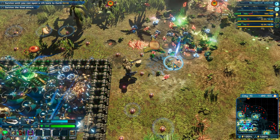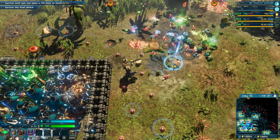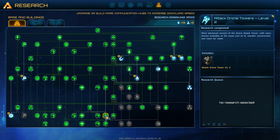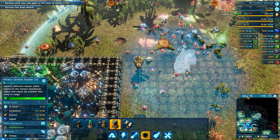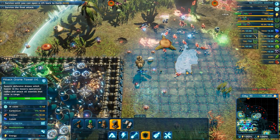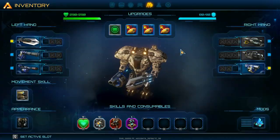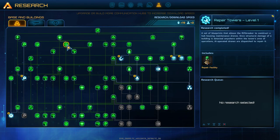Don't be fooled by people saying drones are no good — they are super handy. If you're not able to get upgraded artillery towers the next best thing is drones, because drones have a huge range on them. Drones are able to attack at such a great distance, so I use them in place of artillery towers if I can't find uranium.